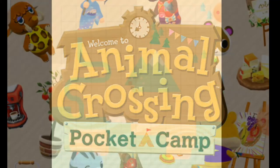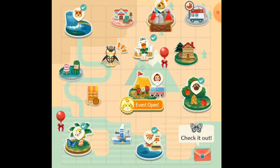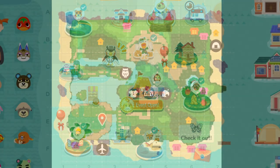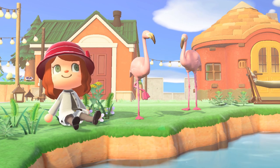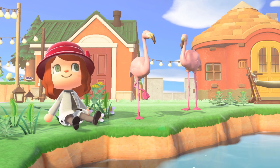This is Pocket Camp, the Animal Crossing mobile game that came out in 2017. And this is the Pocket Camp map, but this time in New Horizons. That's right, I'm doing another recreation, this time Pocket Camp.